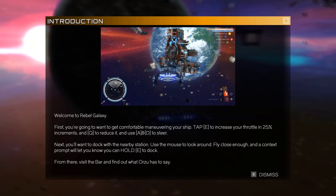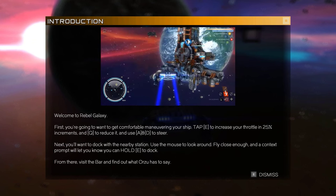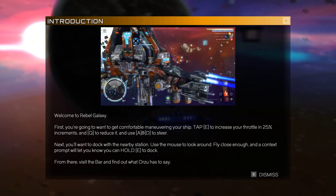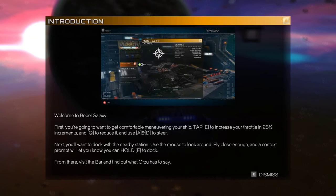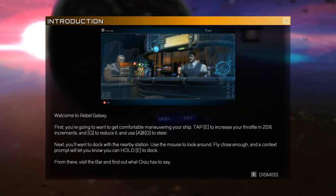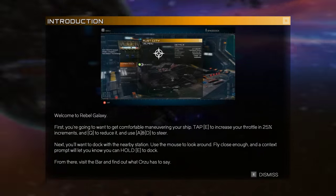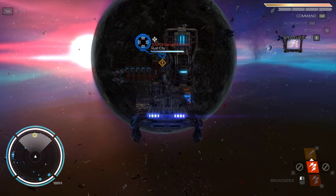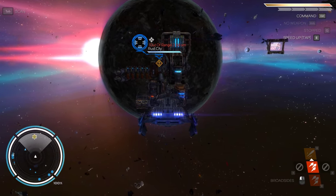Cool. Welcome to Rebel Galaxy. First, you're going to want to get comfortable maneuvering your ship. Tap E to increase your throttle in 25% increments, and Q to reduce it. A and D to steer. Next, you want to dock the nearby station. Use the mouse to look around, fly close enough, and a contacts prompt will show that you can hold E to dock. You can see in the top right corner - E ups and Q downs the throttle.